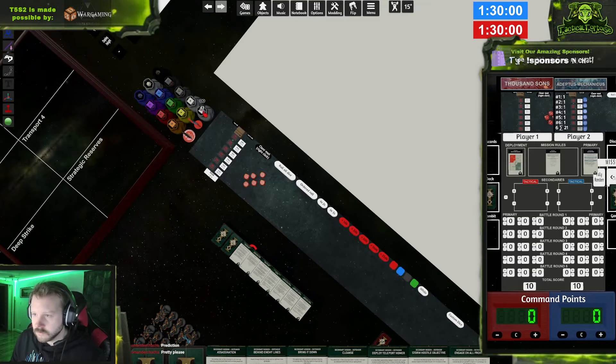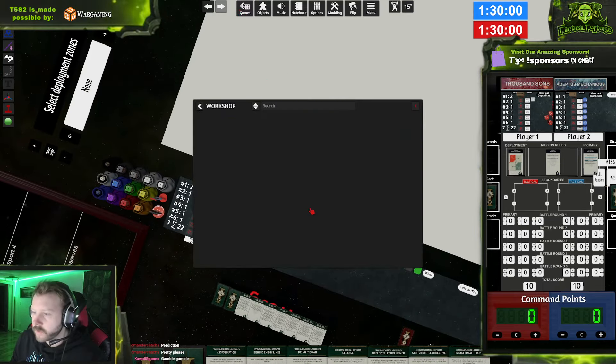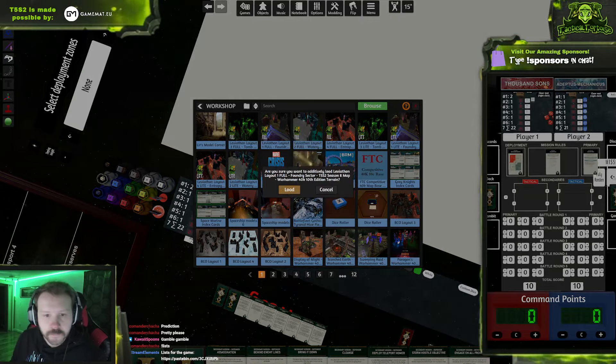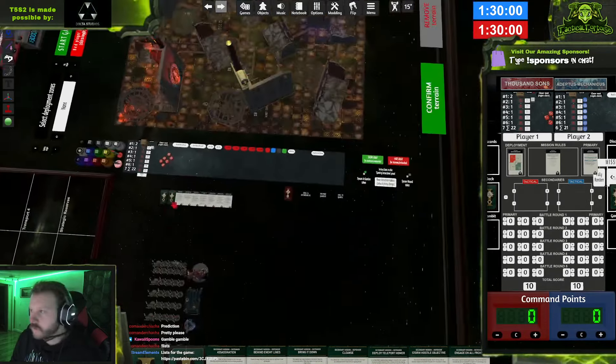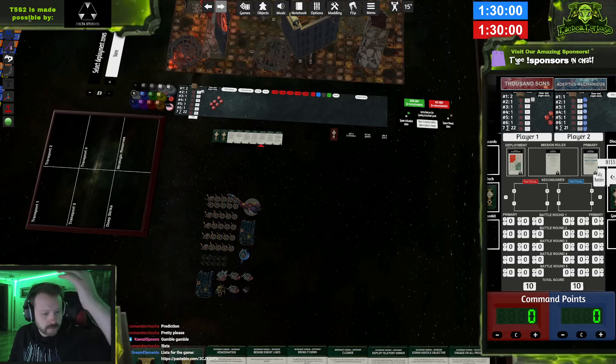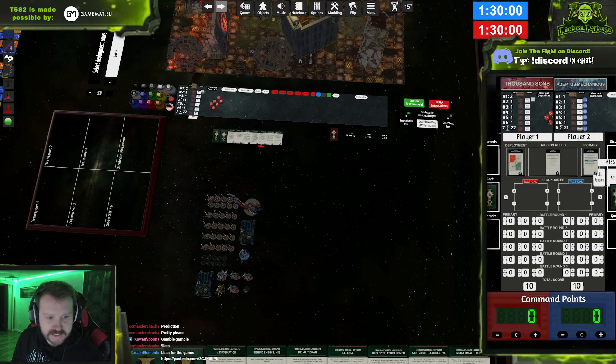So this is layouts one, three, and four — we're going with number one. It was me versus a guy that has played a lot but not in TTS recently. He was getting back into it and starting 10th edition again, so I decided to play with him. He played Raven Guard and I was playing a few Knights — a different version of this list.